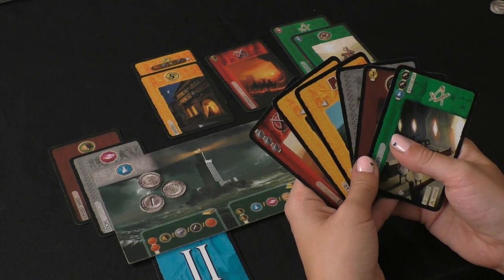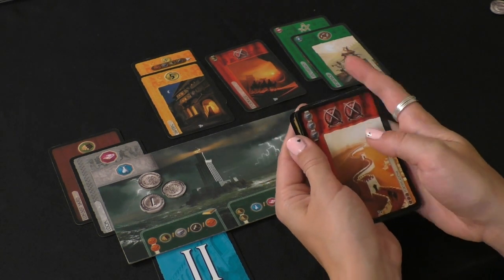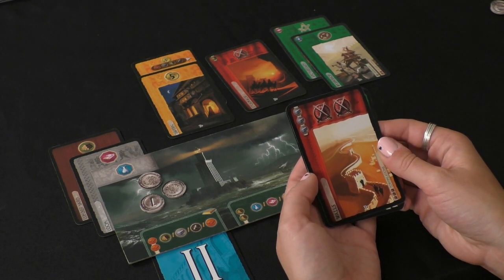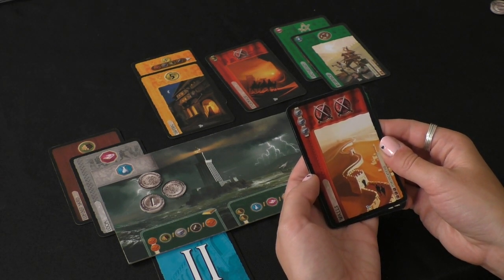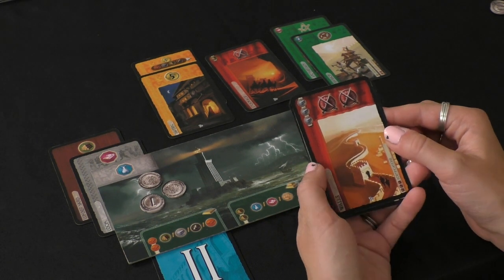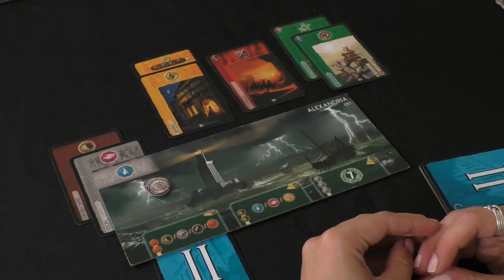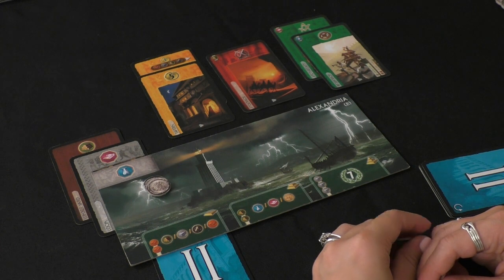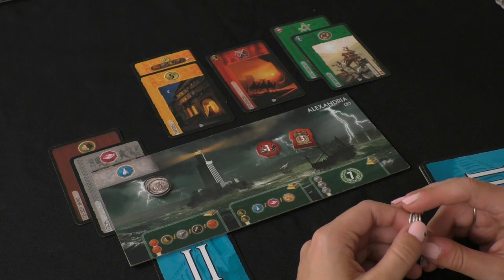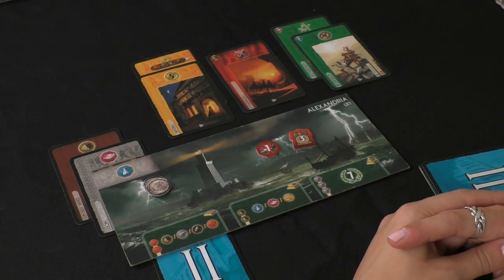One of the more interesting parts of player interaction is that a bunch of buildings cost resources to build, as shown in the upper left corner. A lot of times you'll have the resources required to build a building — that's totally fine — but sometimes you won't. In that case, you'll need to borrow some resources from your neighbor in exchange for paying them a hefty fine. At the end of each age, you'll beat on your neighbors: the winner gets victory points and the loser gets a badge of shame. At the end of the game, you add up victory points from all the different ways you can get them, and whoever has the most wins.